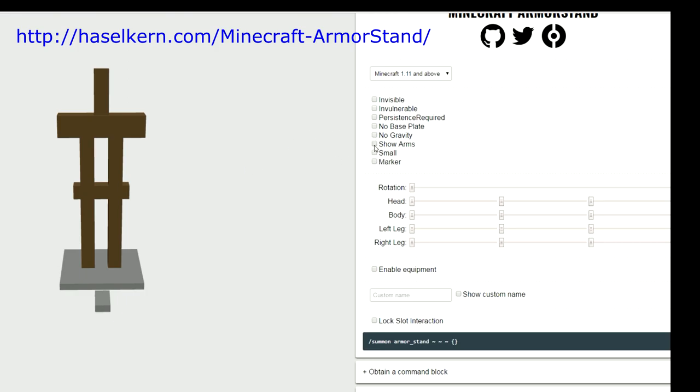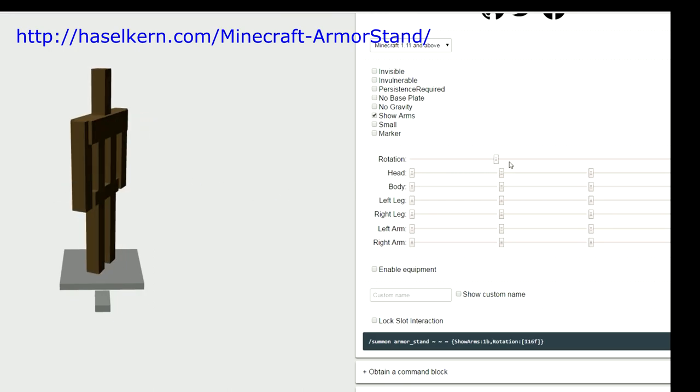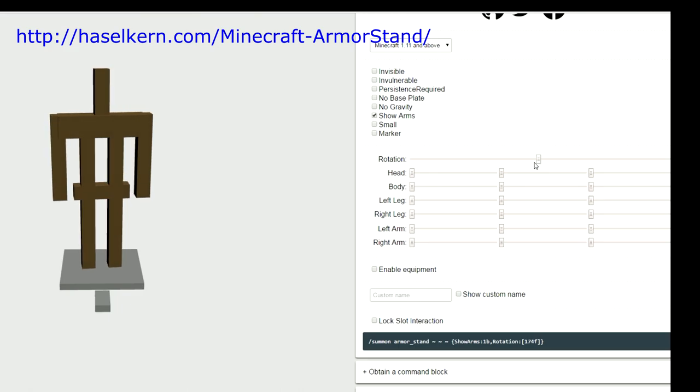First thing you're going to want to do is hit the show arms button. And that means you can then rotate the guy, make his arm move like that. He's waving to you. You can put him in whatever orientation you like. You can even move his arm in that direction, whatever you want.